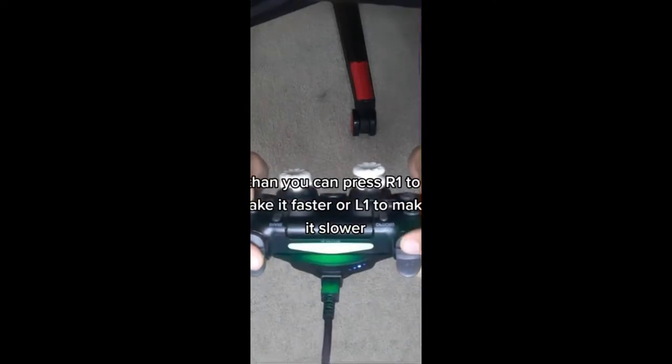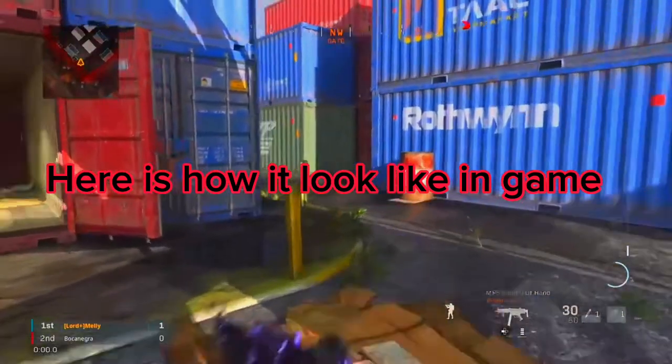Then you can press R1 to make it faster or L1 to make it slower. Here is how it looked like in game.